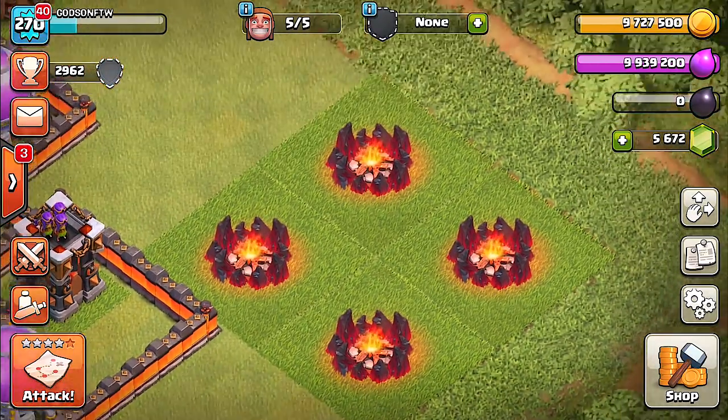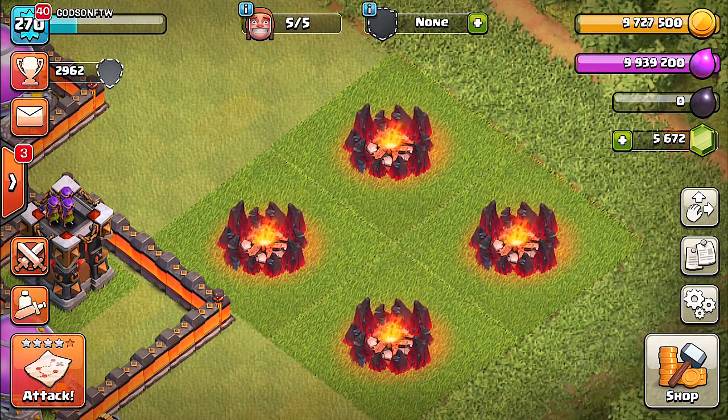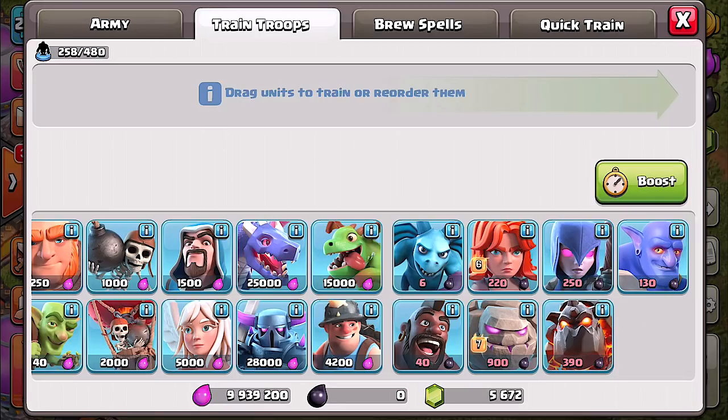The sneak peek they released today is the Golem and Valkyrie level updates. The Golem goes to level 7 and the Valkyrie goes to level 6. Let's go ahead and gem the Valkyrie up.